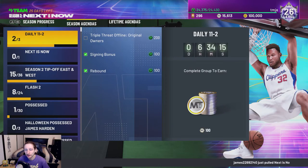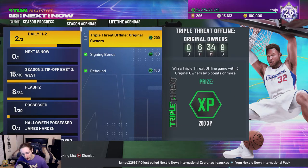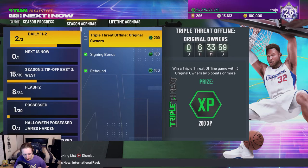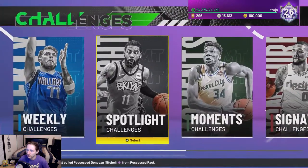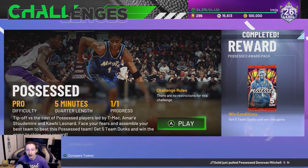Just to update you guys on how I got to level 26 since my last video: I have done these two daily challenges, and also the daily challenges from October 29th that I did — those expired, so I took a little clip of them. There was also a Tyler Hero XP agenda where I had to score 20 points with him for 500 XP. I also did two out of three daily challenges on October 30th. The one that I did not do was get two steals with a Spurs player. I also did this possessed challenge for 100 XP — that is a weekly challenge — and we got a pack from doing that.